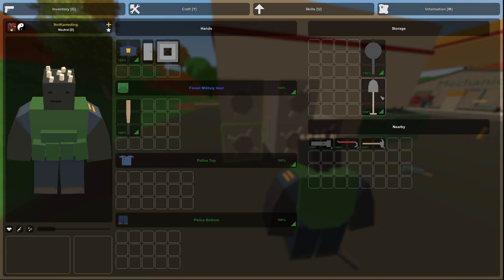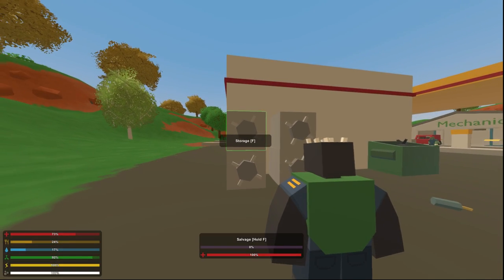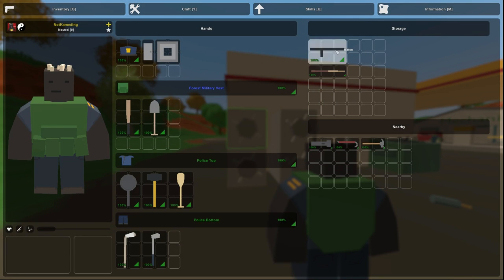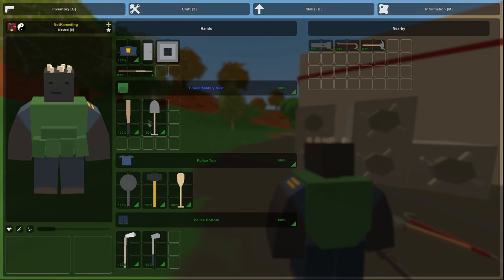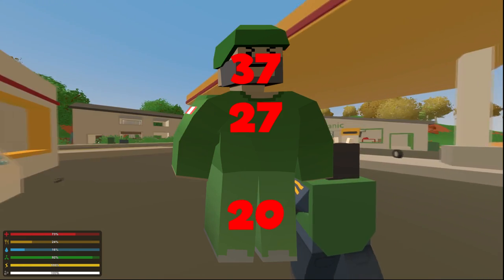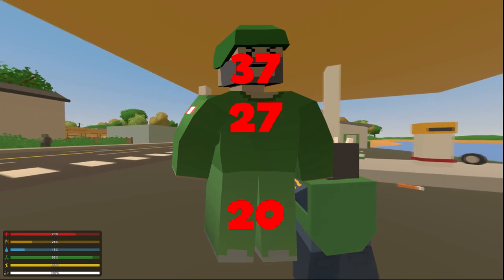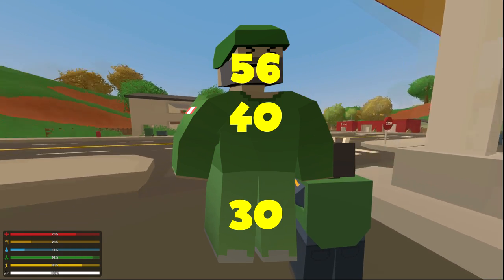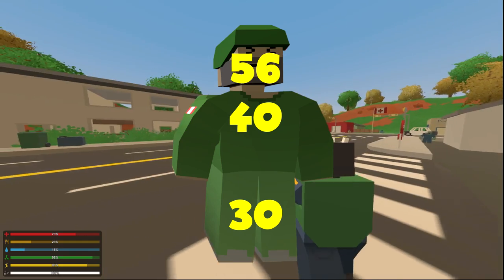Now the rest of these — the baseball bat, shovel, frying pan, sledgehammer, paddle, hockey stick, golf club, baton, and pool cue — all of these have the same exact damage output. They all do 37 to the head, 27 to the body, and 20 to the limb. With a powerful swing it does 56 to the head, 40 to the body, and 30 to the limb.